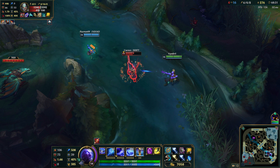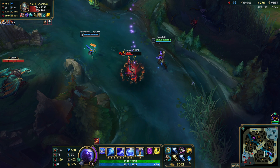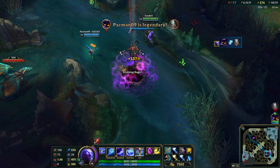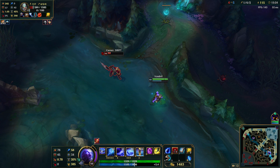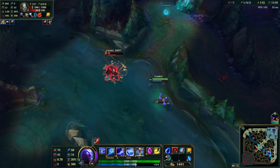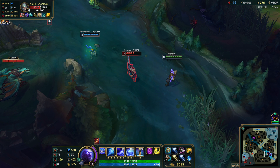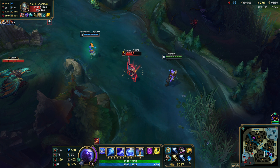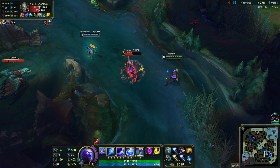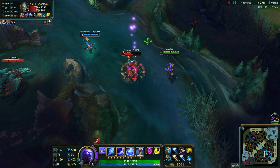So you have to attack him three times to proc Press the Attack after he ults. If you attack once or twice before that, you won't actually be able to kill him after. Basically, the same applies in both the Ryze and Press the Attack case: Tryndamere ults, you either use Ryze's E or you proc Press the Attack, then you deal some damage. You don't need that much damage on Ryze; you need a bit more damage if it's Press the Attack, and basically he dies even with his ult still up.